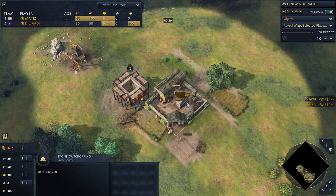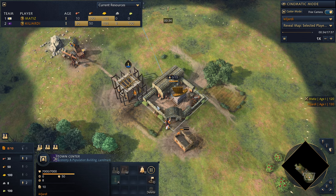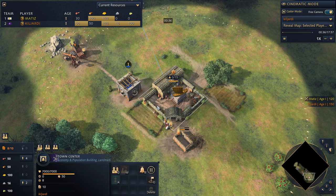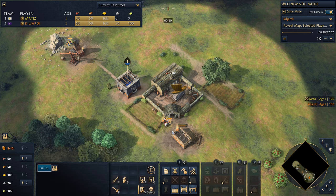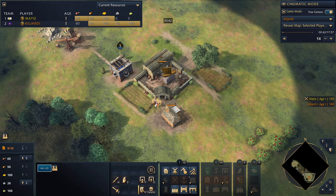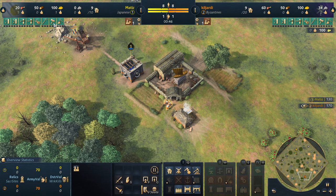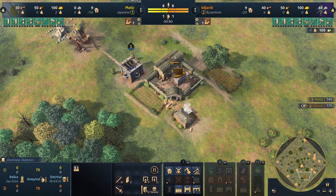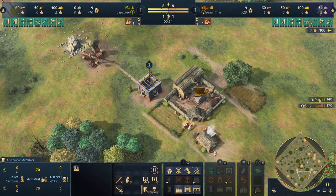He will obviously be moving to gold here soon, but what he's doing is allowing himself to age up rather quickly by not starting on gold, just starting with two on stone. They're going to be building a house at home with the sheep villagers. I'll go into caster mode so you can see the split - Kiljardy's here on the right side, and both these players are within the top 100, very very good players.